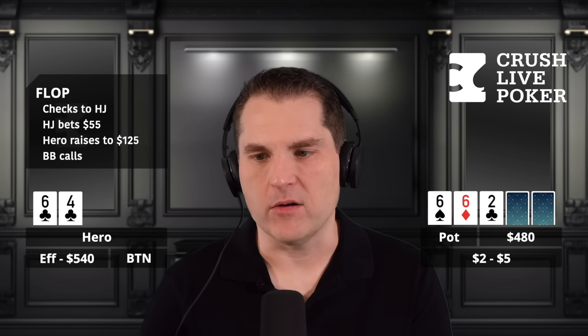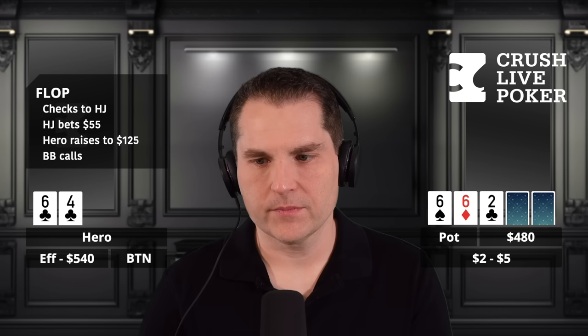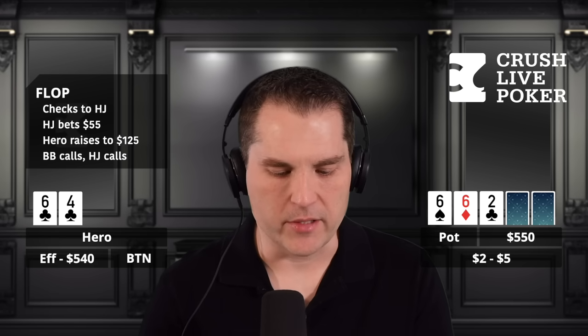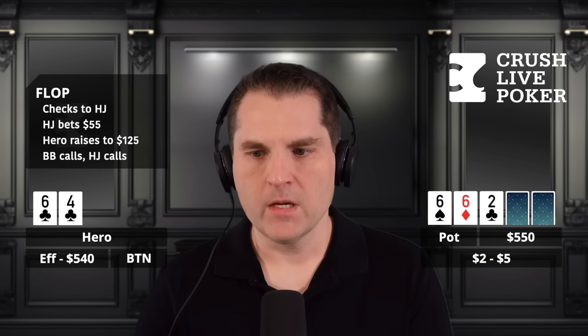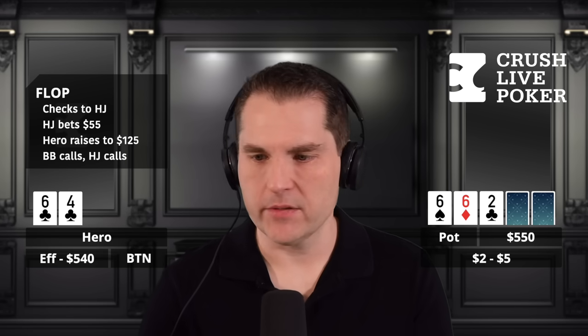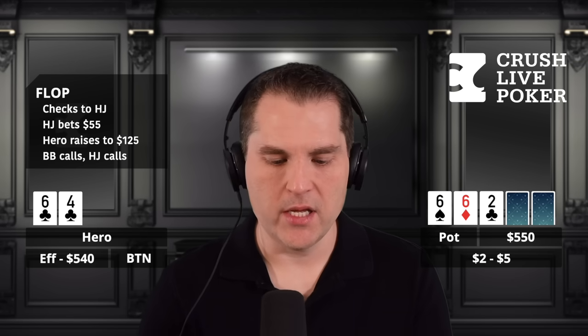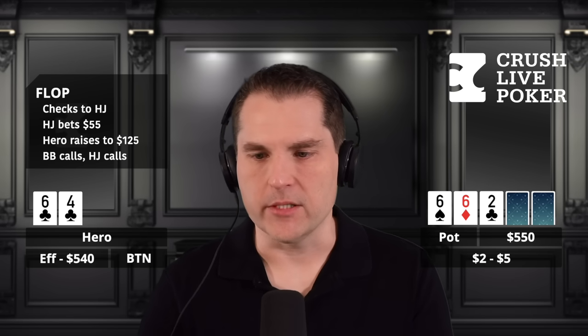You go to 125 — big blind calls, and then hijack calls as well. The hijack was the bettor calling. Big blind seems like a competent player; I've seen him overfold to aggression. The big blind started this hand with 1,000, and the hijack has 700. They both call, and it looks like we're at 550 to the turn.